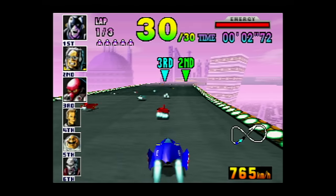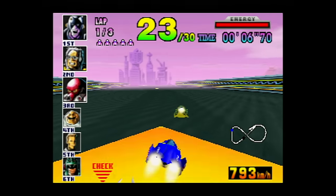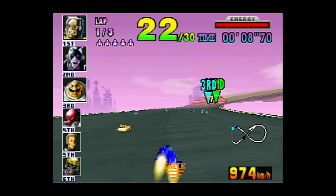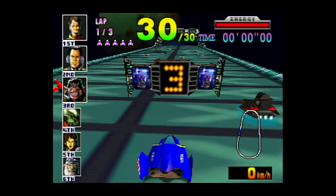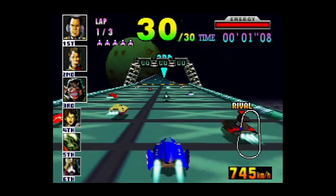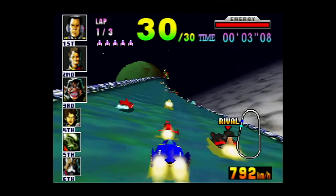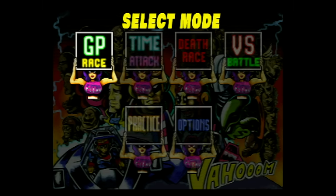It would be about seven to eight years later that fans saw a new F-Zero installment which released on the N64 called F-Zero X. This took full advantage of the N64 hardware by being one of the few games to run at 60 frames per second, while also upping the number of racers from 4 to 30, and had more content overall.